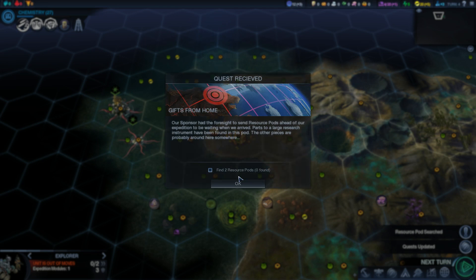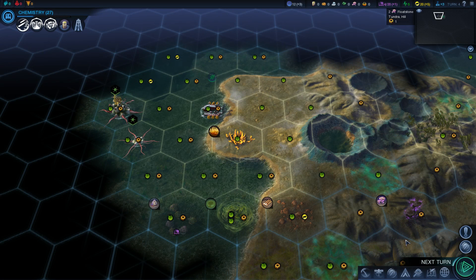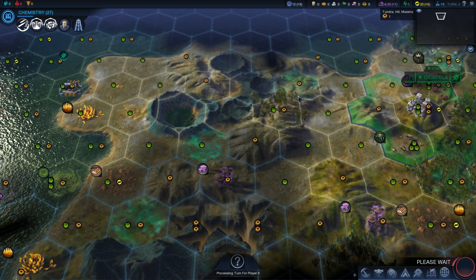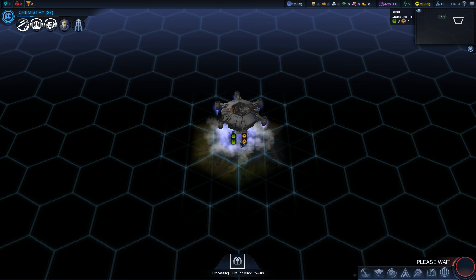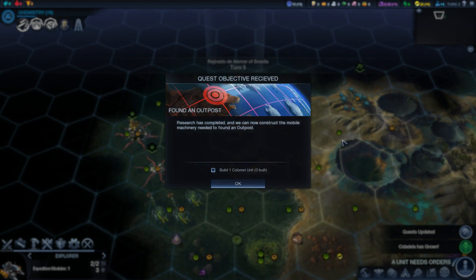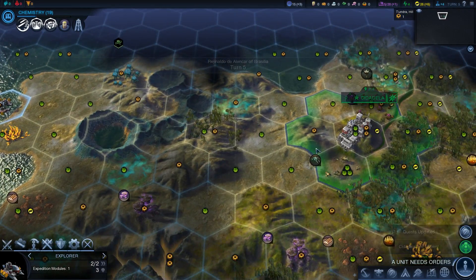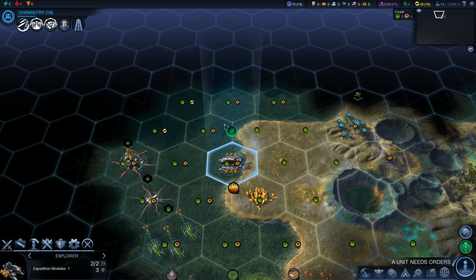Let's go in the water — we've got some science. Our sponsor had the foresight to send resource pods ahead. Parts to a large research instrument have been found in this pod — other pieces are probably around here somewhere. Somebody else has landed. How close are they to me? Should I be worried? No, they're quite a few tiles away. So I shouldn't be worried yet, but in time we may compete.